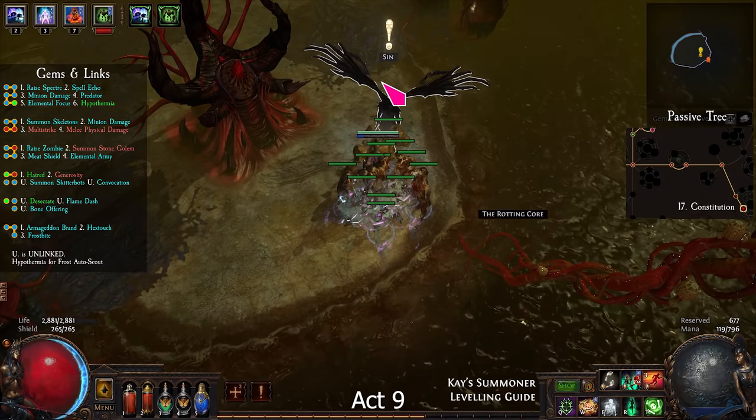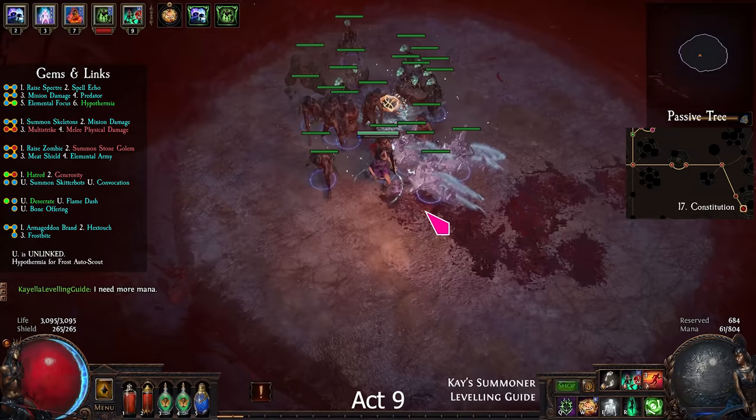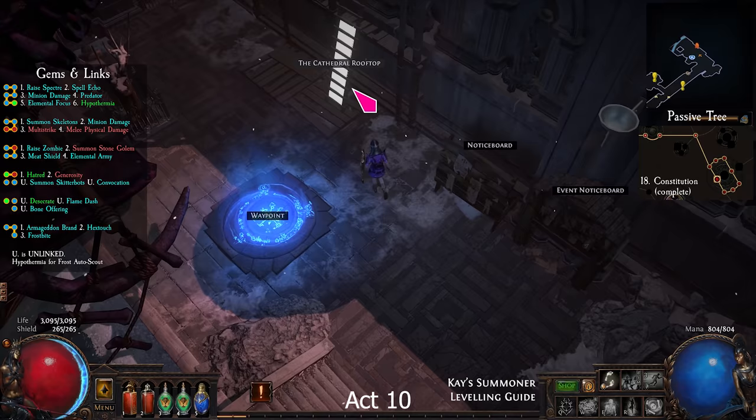Talk to Sin and kill the 3 mini-bosses. Then enter the Black Heart and kill the Depraved Trinity. Go to the Cathedral Rooftop, enter the Apex, kill the monsters, and exit.